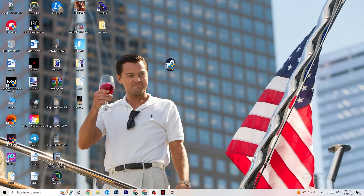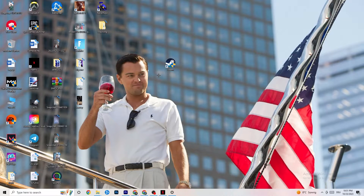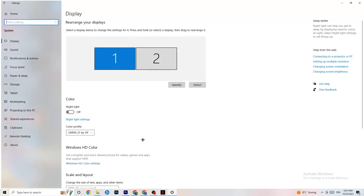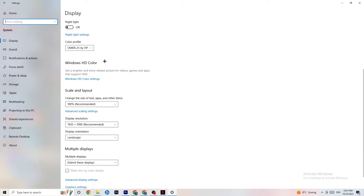If that still doesn't work, do the same Properties and Compatibility steps for your game shortcut on the desktop. Next, open Settings again, go to System, then Display. Identify your main monitor — if you have two monitors, select the main one. Scroll down to Scale and Layout and change the size of text, apps, and other items to 100% as recommended. Set the display resolution to match your in-game resolution — for example, if your in-game resolution is 1920x1080, match it here.